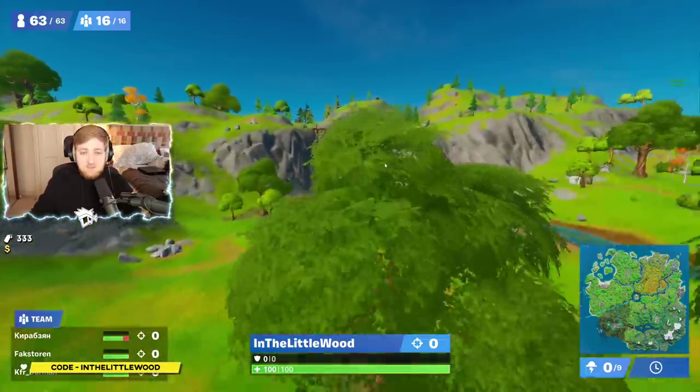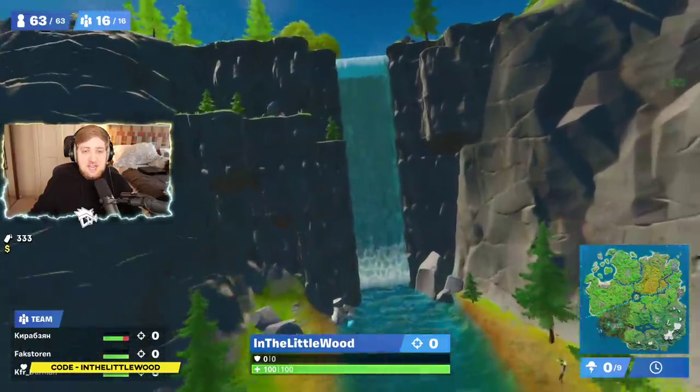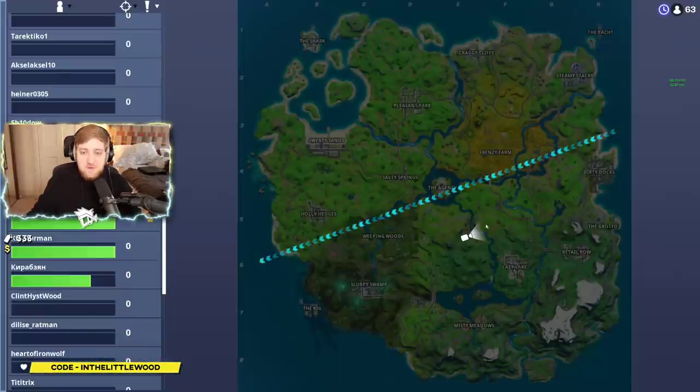What you need to do is come over towards pretty much the centre of the map, going a little bit south-east of the Agency, and it is this waterfall right here. If you remember it: you come from the Agency, follow the water down to the south-east, and it is this waterfall — the one that leads you from Lazy Lake down to the centre of the map.